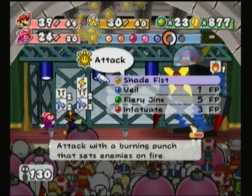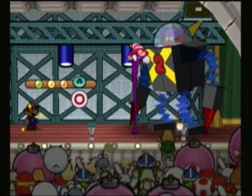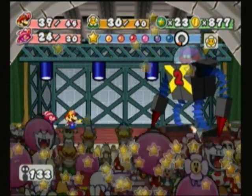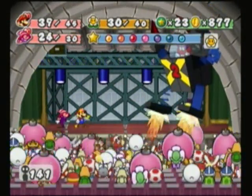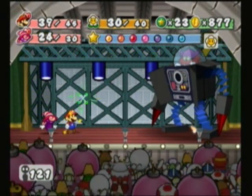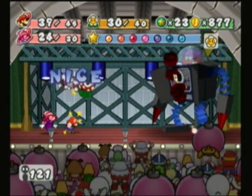I screwed up my Power Bounce. If you don't want to use Power Lift, then just use Vivian's Veil move. He's going to do it again — he normally only does it two or three times, but you should always be prepared. Always be prepared when fighting giant robots with machine guns in their chest.